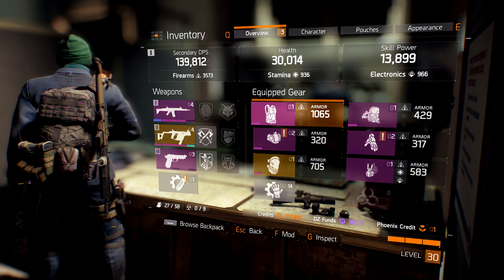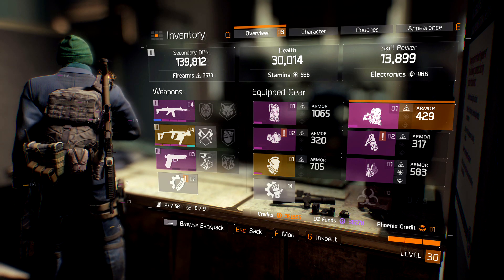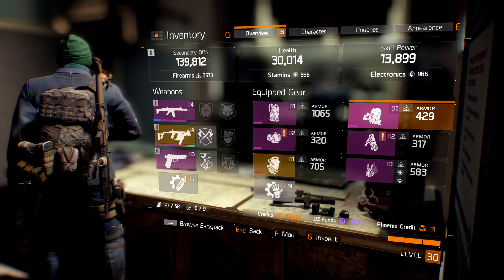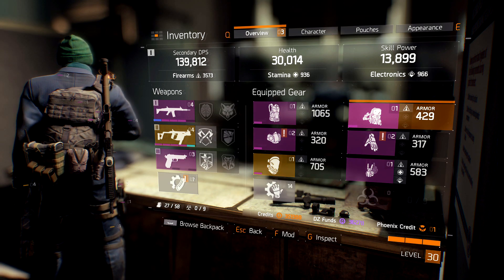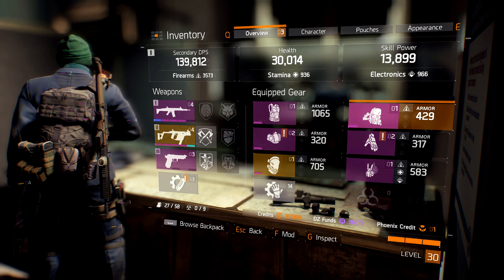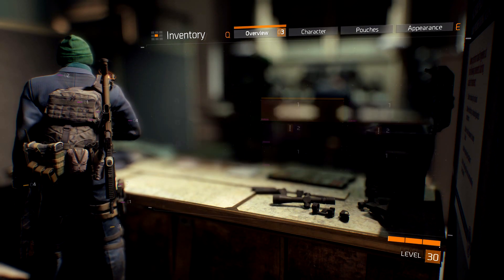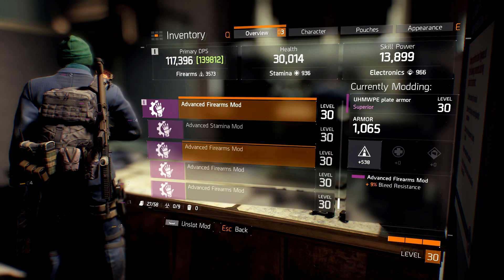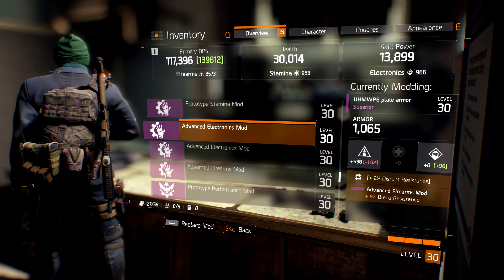For gear, you're going to want to focus on firearms and electronics. You may be thinking, why not stamina? Well, stamina only increases your health, and you will have enough heals to get that health back up enormously, so don't worry too much about health. Whatever item you have, if you're slacking in firearms, you can put some firearms mods on, or you can put electronics mods on — either way, it'll help you out.